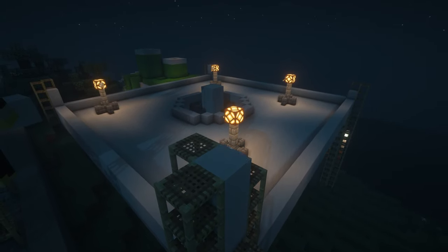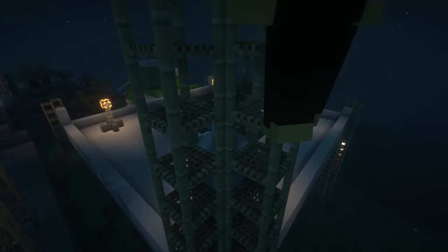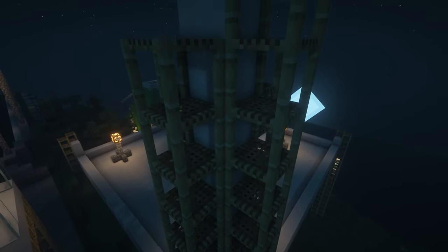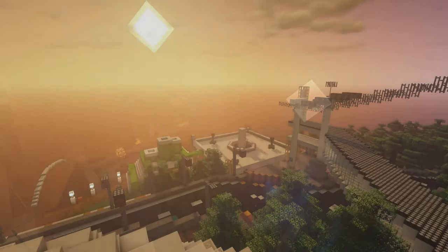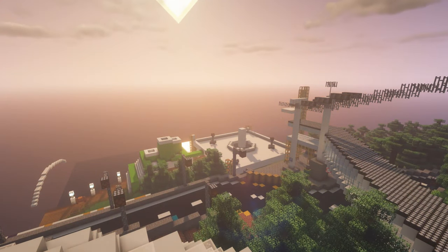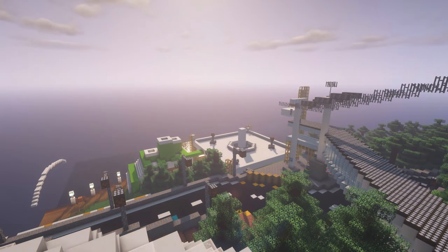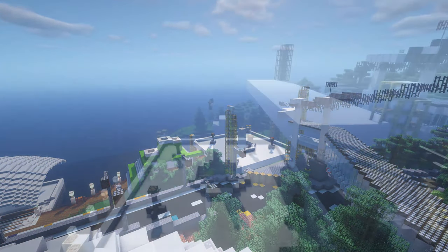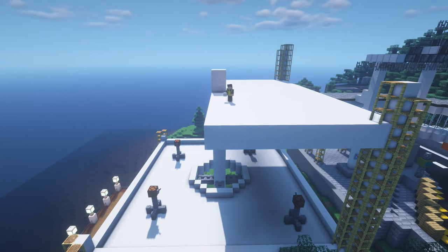After that, I extend the corner pillars to start working on the higher floors. You may have noticed that each floor has an indentation in it. This is to separate the floor and the ceiling of each floor. As a bonus, this also allows people to customise the floors and ceilings of their shops without affecting the shops above and below.